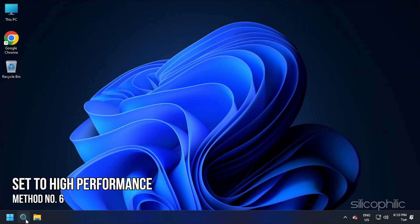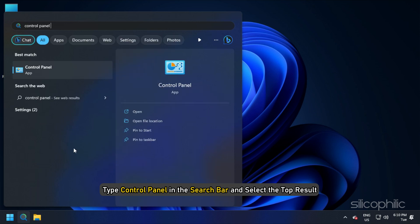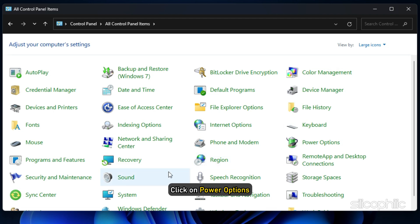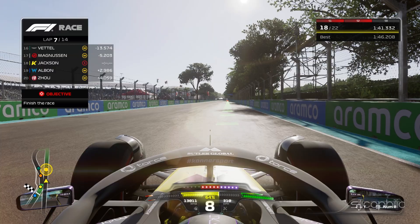Method 6: The next thing you can do is change the power plan settings to High Performance. Type Control Panel in the search bar and select the top result. Set View By to large icons and click on Power Options. Expand Show Additional Plans, select High Performance, and run the game.